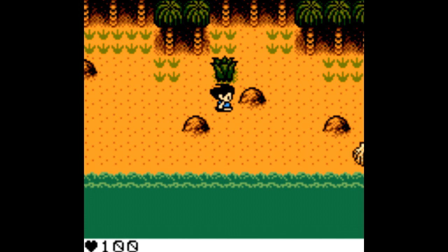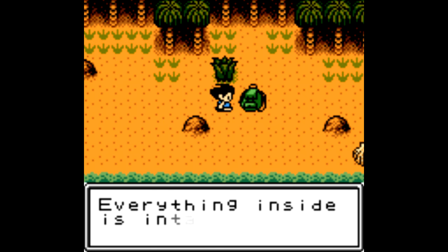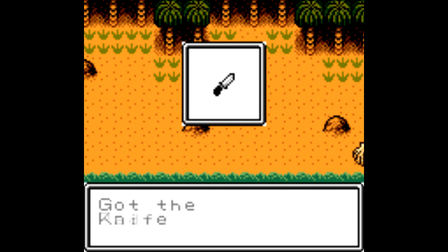You're wandering around aimlessly before you find your backpack buried under a sand dune, which of course contains lots of helpful stuff, like a knife which you use to cut down grass among other things, a radio, and some matches.